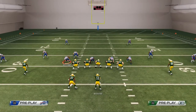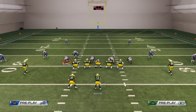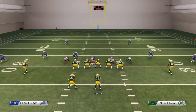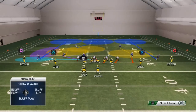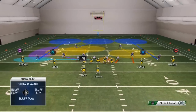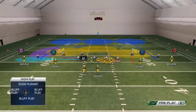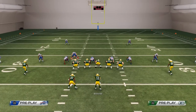You can zone your linebacker with this Dime scheme using the global command. Hit R1 and flick the right stick up — you'll see he's now in a yellow zone instead of blitzing. Then we want a curl flat zone on the left-to-screen defensive end, and a flat zone on the left-to-screen defensive tackle. Next, we want to spy the right-to-screen defensive tackle.